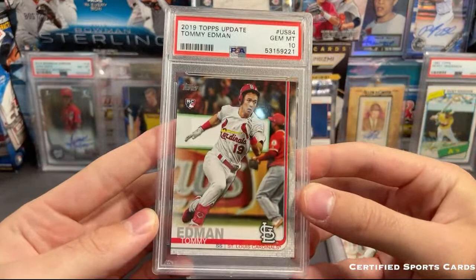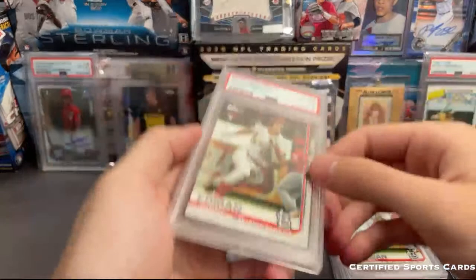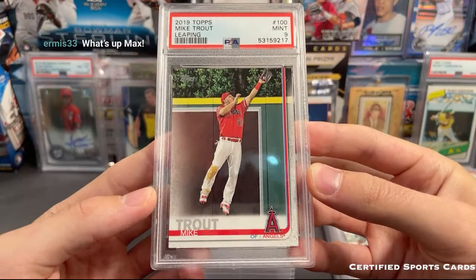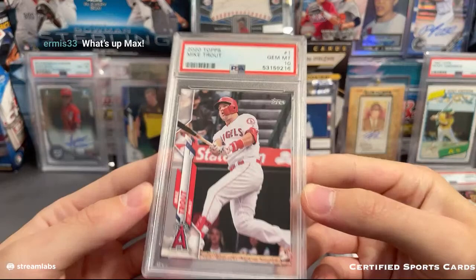Tommy Edmund - I don't even know why I sent in these cards. That's a nine. There's a couple of them here - there's a 10, it is Update though. Actually this is kind of cool - nine, there's a 10, there's an eight, I don't know what happened there. Here is a Trout nine. Trout - that is a 10, just the base card from 2020 Topps.